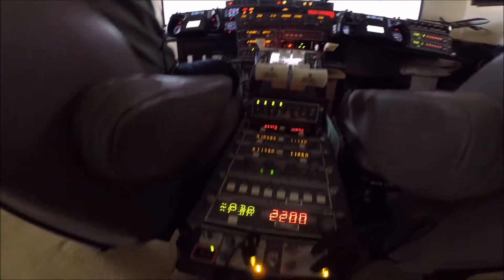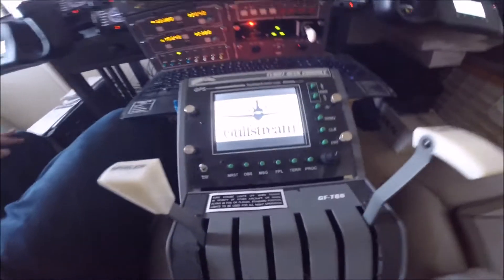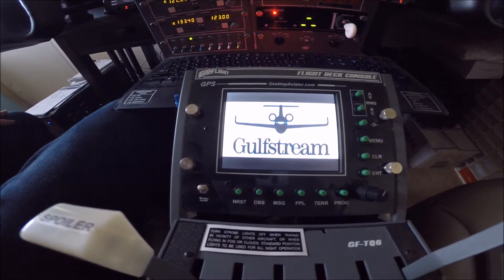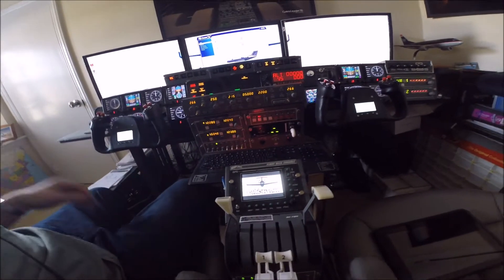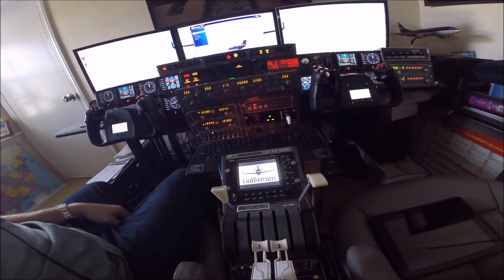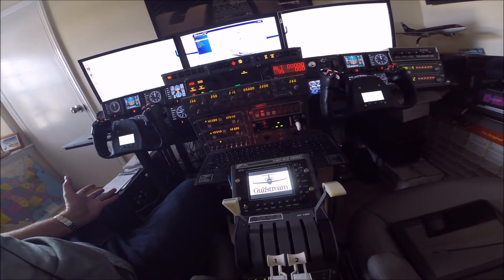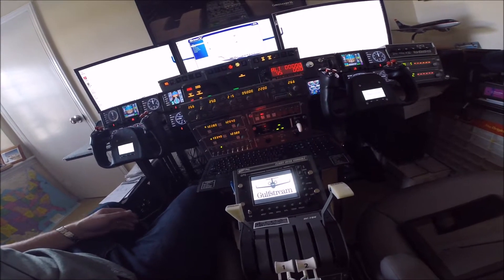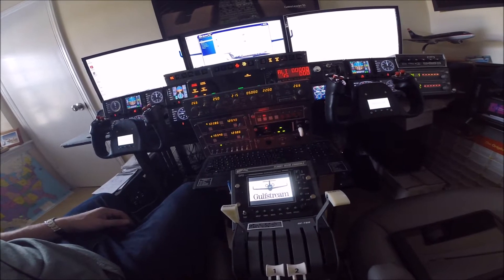I've shown in previous videos my little decal down here for my Gulfstream, and I set my home screen as a Gulfstream logo so it would show up on the GPS like this. But I really wanted this cockpit to serve many functions, which includes flying turboprops and pretty much any twin engine aircraft. I can fly single engine too, but I don't do that very often — that's what I do most in the real world.